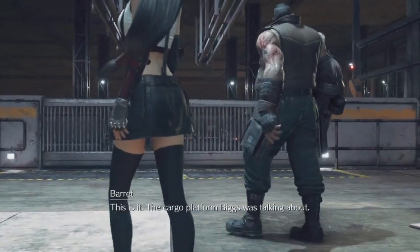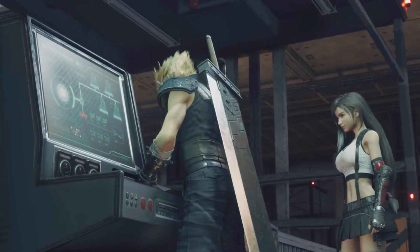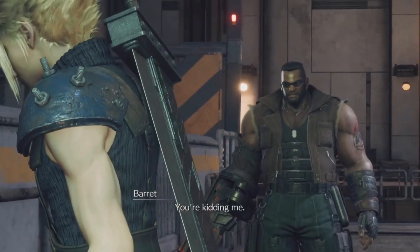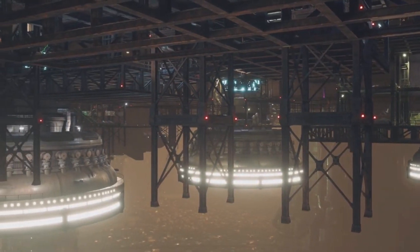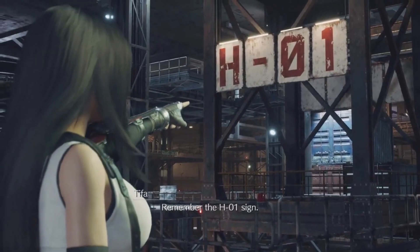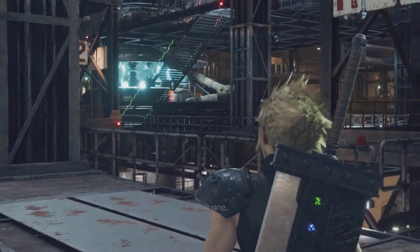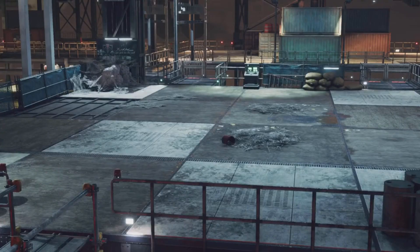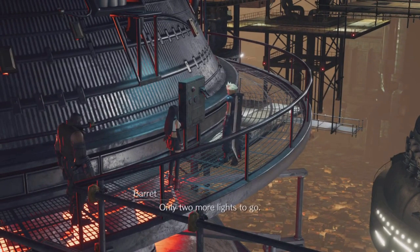This is it — the cargo platform Biggs was talking about. Let's not keep him waiting. Error: insufficient power. You're kidding me — needs three lights' worth, looks like. That's all of them, isn't it? All or nothing. Let's regroup here if we get lost — remember the H1 sign. Let's see now, closest light ought to be that one. Rerouting power, please wait. That's one down, only two more lights to go.